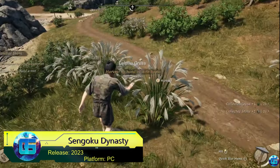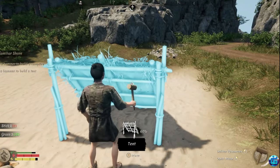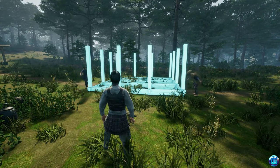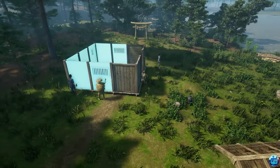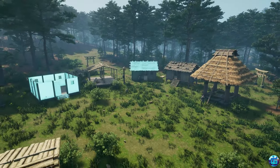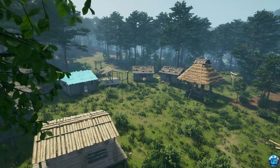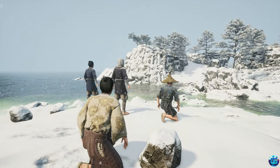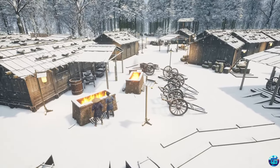Sengoku Dynasty is an adventure survival simulator set in medieval Japan. Building plays an important role here. Constructing buildings in the game is long and challenging, as numerous parameters must be considered, and resources are constantly scarce. We need to provide our village with everything it needs, gradually transforming it into a city. Friends can help speed up this process, so the game unfolds differently in cooperative mode. The game features beautiful graphics, a storyline necessary for progression, deep crafting, and diverse constructions.